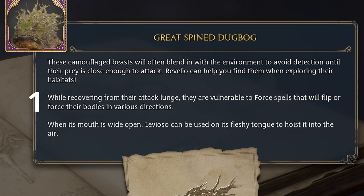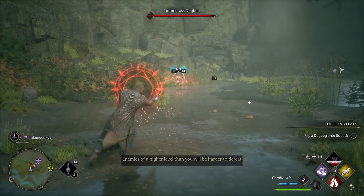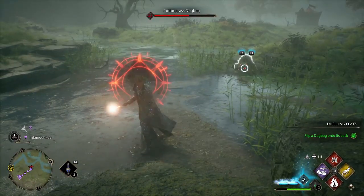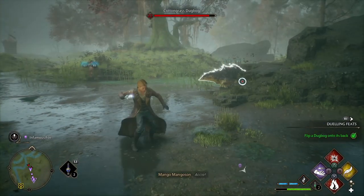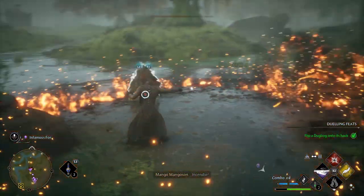First, they are vulnerable to force spells after leaping at you. Force spells here means any of the purples: Accio, Depulso, Descendo, or Flipendo. But I personally recommend Accio — not only is it immediately in your arsenal with no need to unlock, but it pulls the Dugbog to you, making it a prime target for your powerful close-range spell, Incendio.